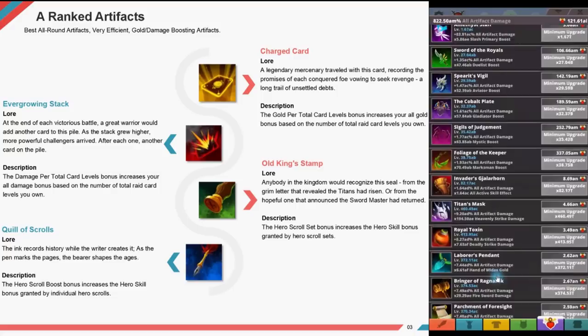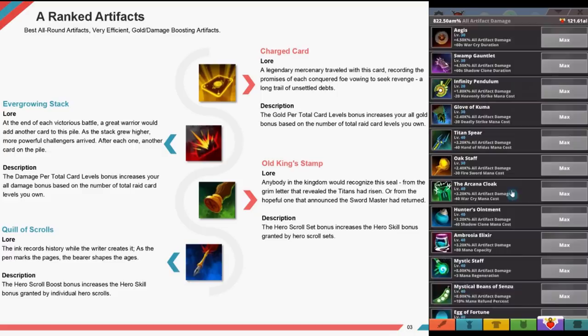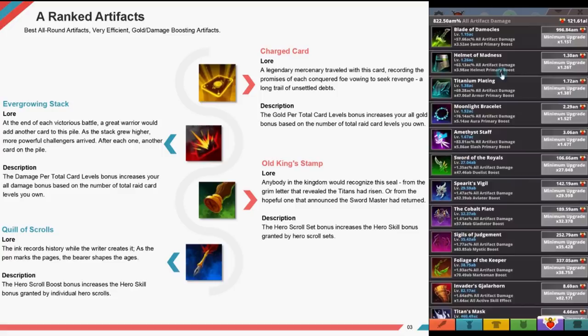Then there's the Ever-Growing Stack. At the end of each victorious battle, a great warrior would add another card to his pile. As the stack grew higher, more powerful challenges arrived. After each one, another card on the pile. The damage per total card levels bonus increases your all damage bonus based on the number of total raid card levels you own.